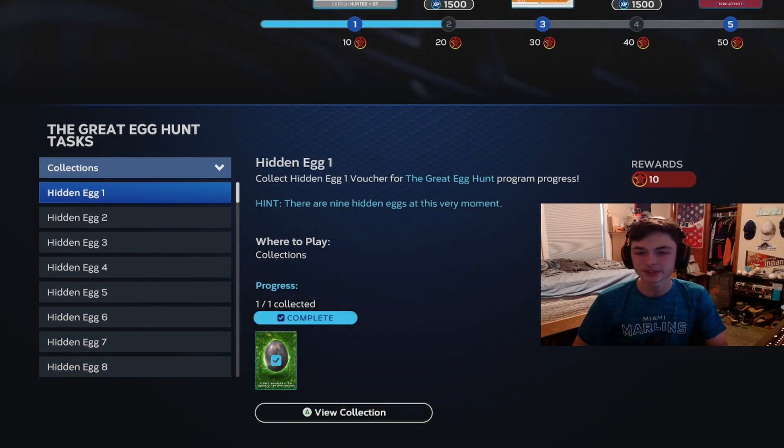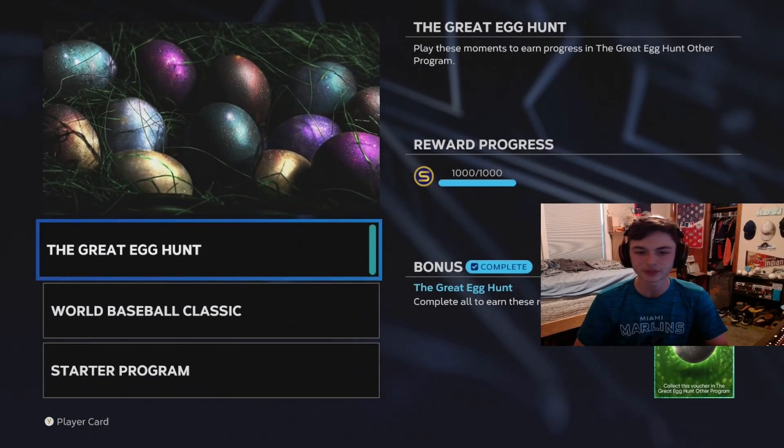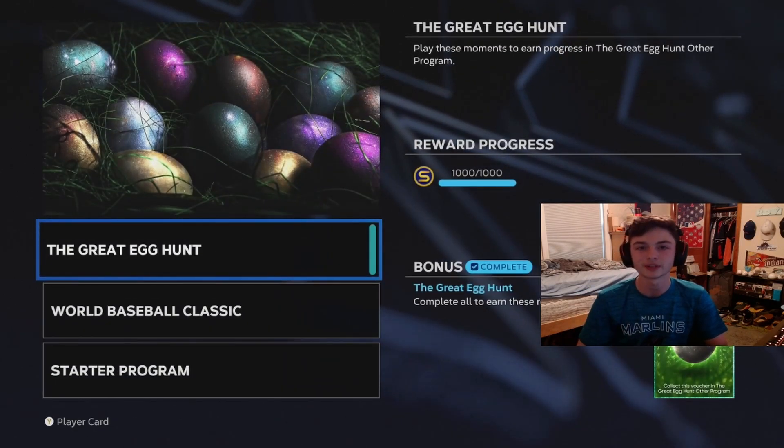So the first one is pretty easy — all you have to do is do the moments. You're going to exit out of Diamond Dynasty, scroll down to quick play, go to moments, and then go to the other programs where you have the Great Egg Hunt programs. You pretty much just do these five moments, and as soon as you do this, you're going to get the first egg of this program.